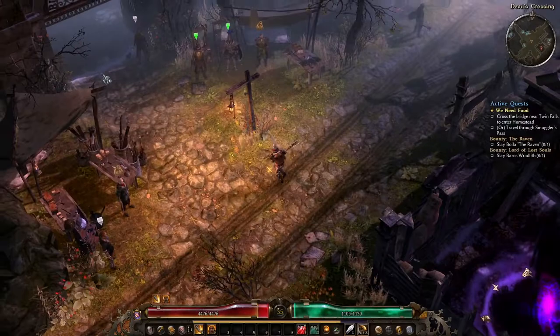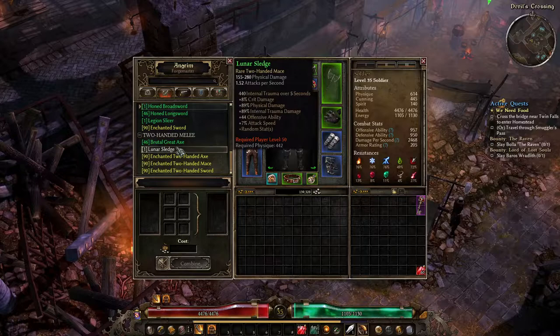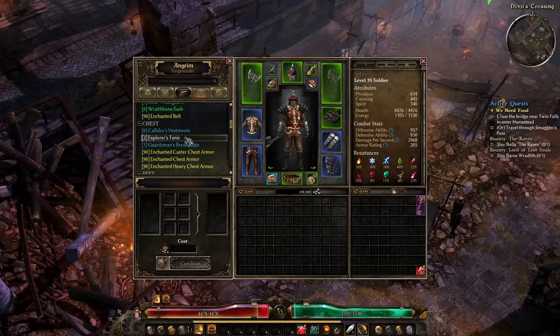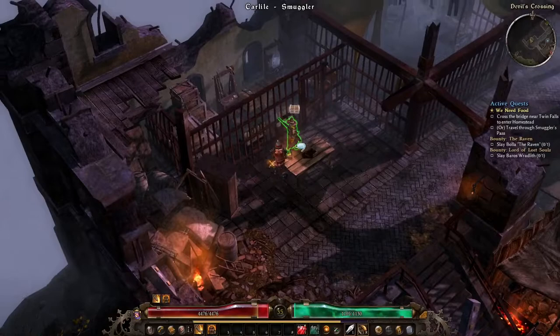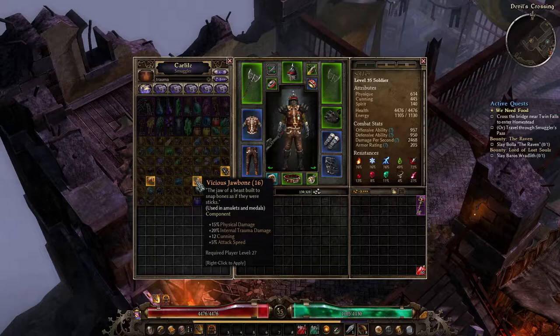Let's check on crafting — since it mentioned transmuting stuff. Two-handed weapons, nothing good. These are just basic magic ones, we don't care. Armor-wise, Explorer's, Calidor's Vestments — nope. We only have the tunic and the trousers. Now searching components — Trauma is used to increase physical damage and internal trauma. Vicious Jawbones are a common component for physical damage and internal trauma damage.